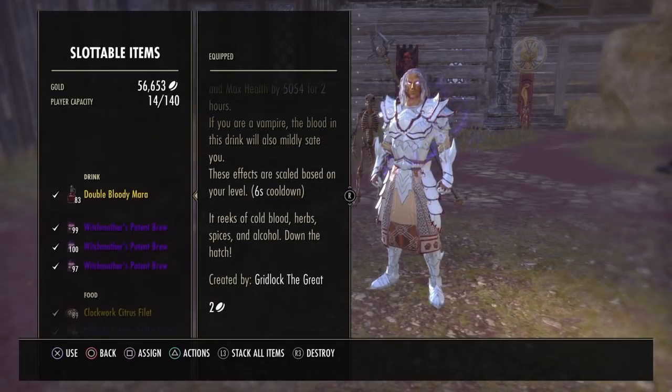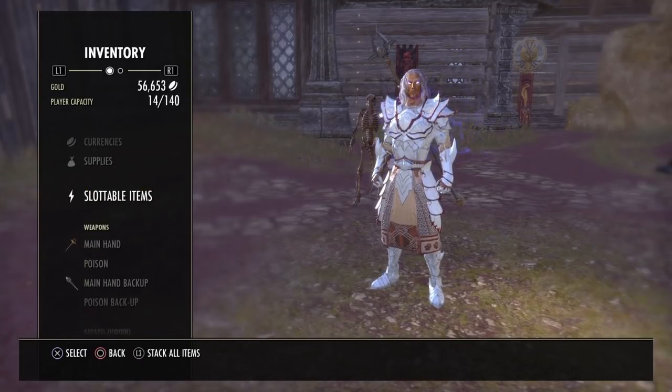We also have double Bloody Mara to reduce our vampire stage in certain fights and certain places.